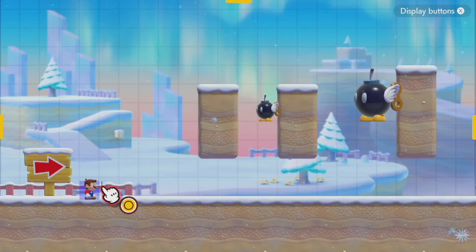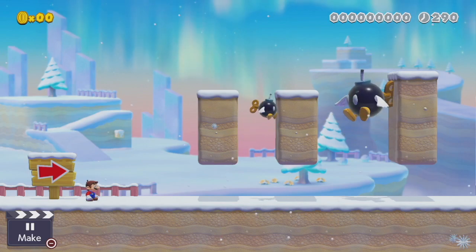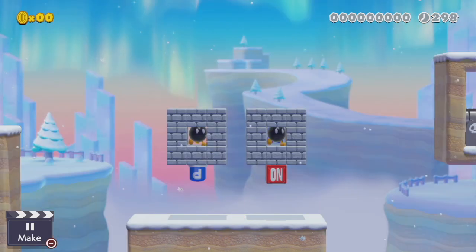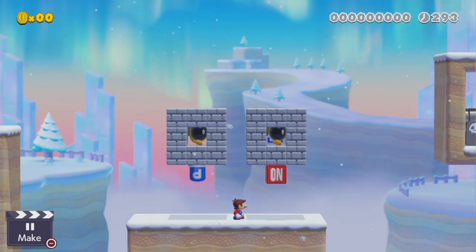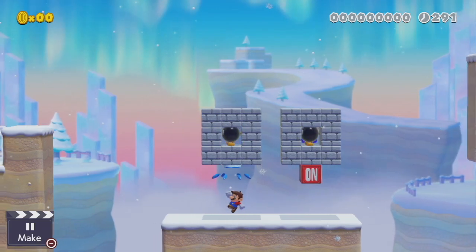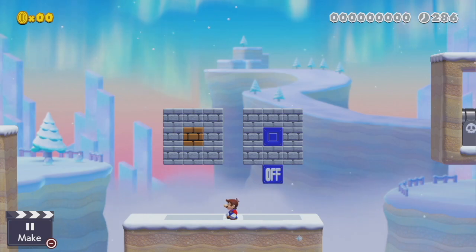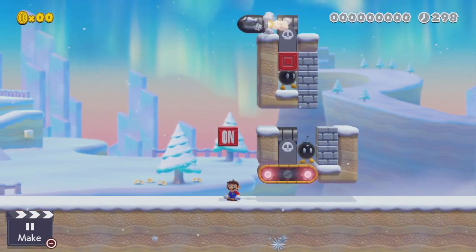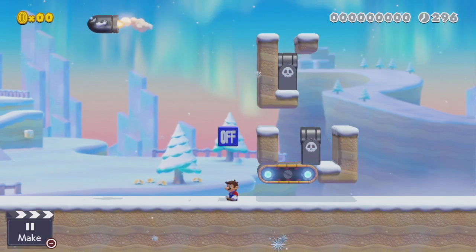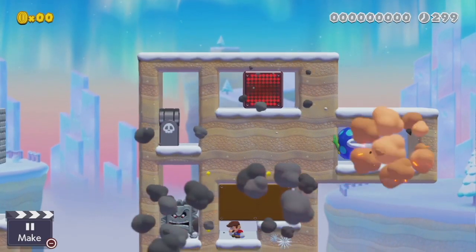Bombs in 3D World function extremely similarly with only a couple of major exceptions. First, winged bombs will collide with terrain and turn around, unlike winged bombs in 2D World which fly through terrain. Additionally, the main ways for crushing and instantly detonating a bomb in 2D World with P-switches or on-off switches don't work the same way in 3D World, where bombs will poof instead of being detonated. This doesn't mean you can't use switches — you just have to use a different setup to crush the bomb, and 3D World has no shortage of ways to do that.